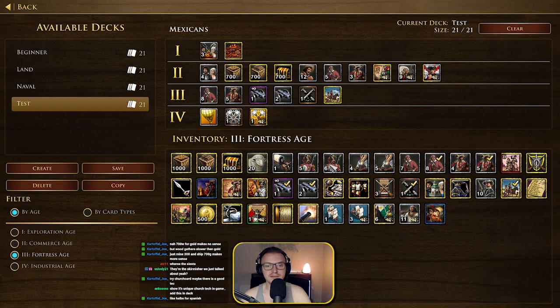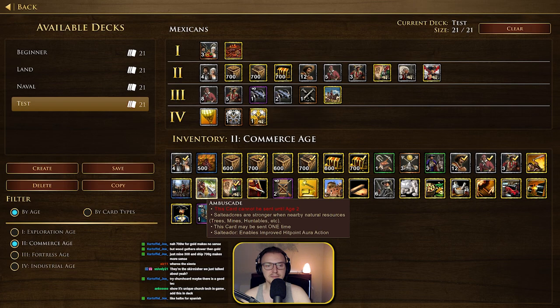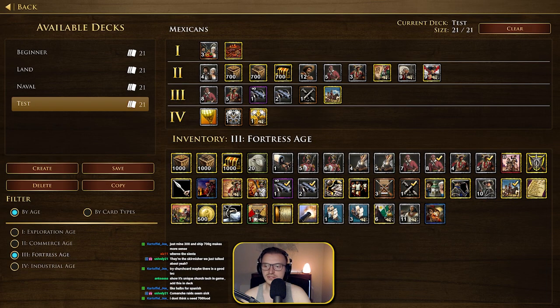Looking at Age 3 cards. We can see the Soldados — they are the standard musketeer unit. If we look at the ambush option, I think there was some sort of card that upgraded the Soldados but I'm not too sure.